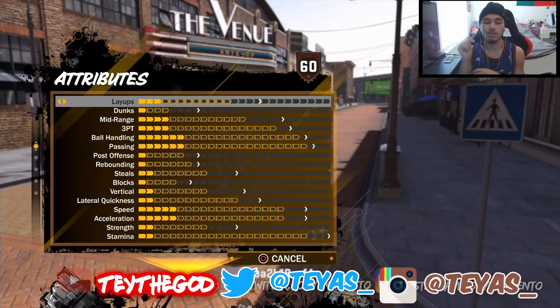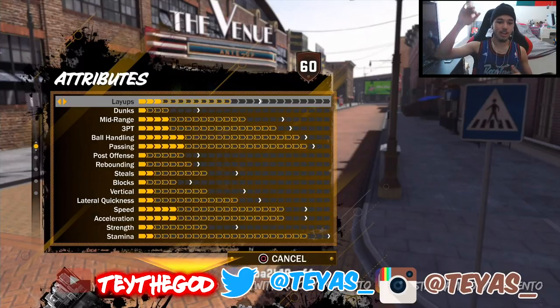Alright, let's get into this. I'm gonna explain the attribute system. As you know, the rep system is gone and a lot of people are still confused about this — people don't know if you spend VC on attributes, how you get your overall up. Listen, it's very simple. See these little white markers, these little white arrows right here — that is the full cap, that is as high as you can get. For dunks, he has four available upgrades right now but he can get four more as he plays the game and unlocks more attribute upgrades, just like last year.